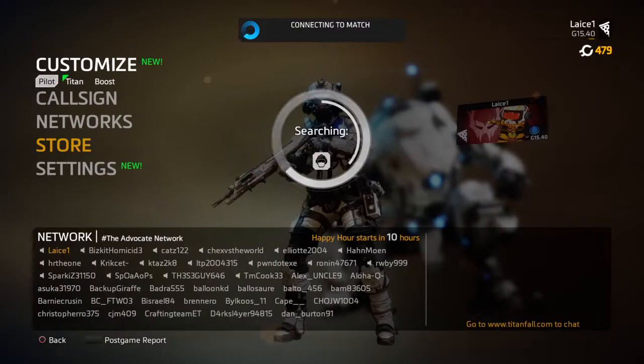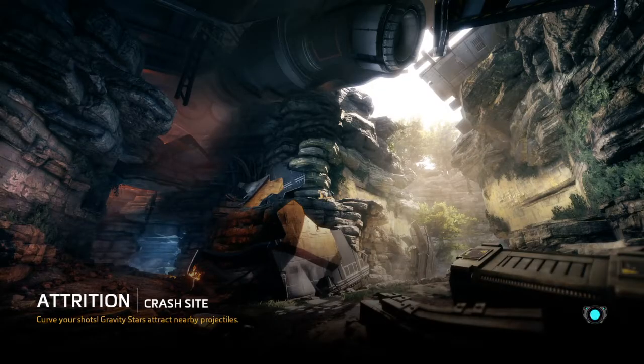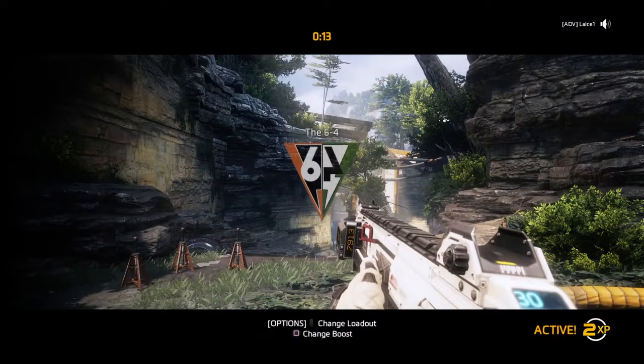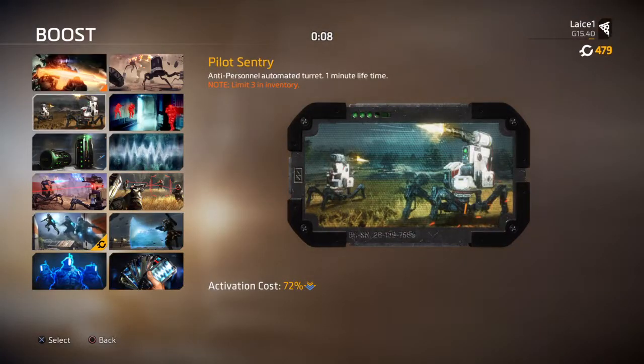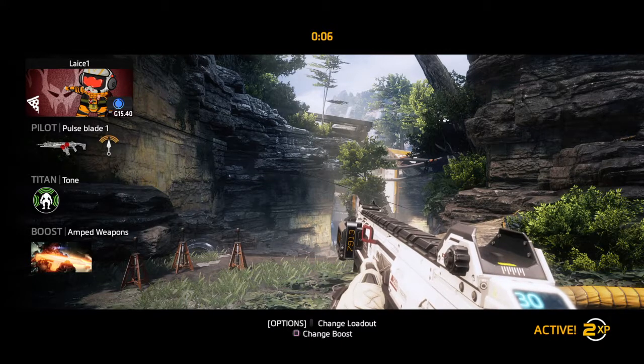Oh, it's starting — that took a while. We're on Crash Site. The problem with Crash Site is it's not my favorite map, because everyone keeps killing me while I go to the zip lines. Let's start this. Use Amp Weapons. Titan: Tone. Let's do this guys.